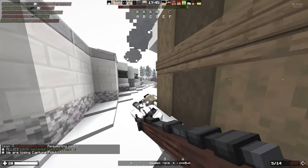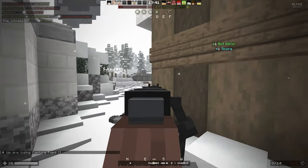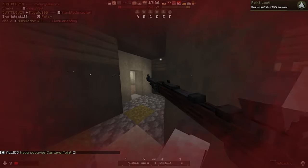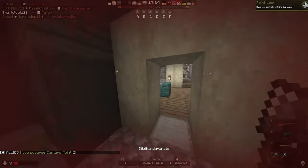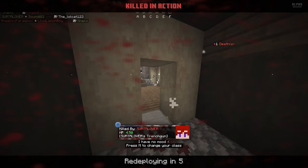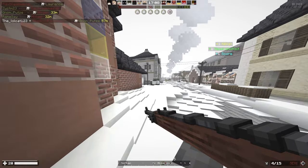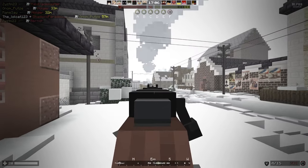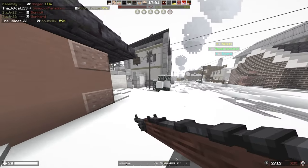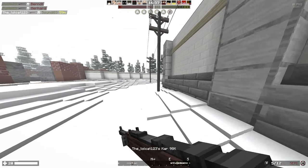We lost a point. Nice, we got a kill. Healing is brutal, man — you genuinely can't heal. And we're dead. Yeah, definitely crouching is the way to go. We got a headshot! Got another kill. Another sniper over there — there's a sniper over there as well. We got another kill! Rifleman is the way to go, just popping people.